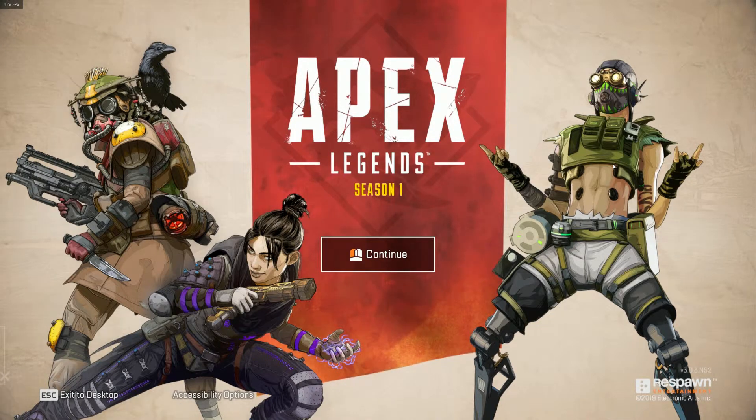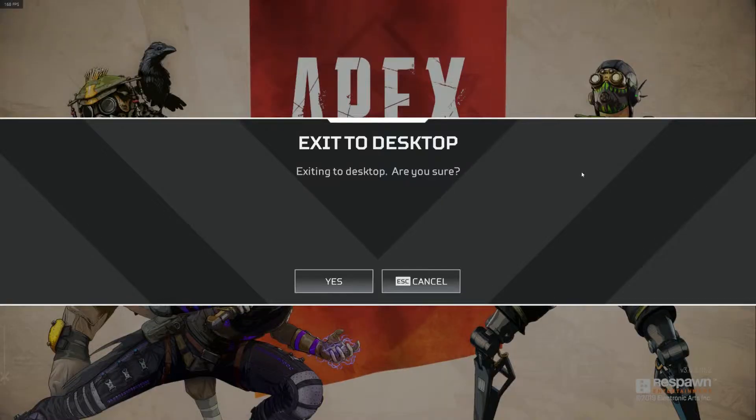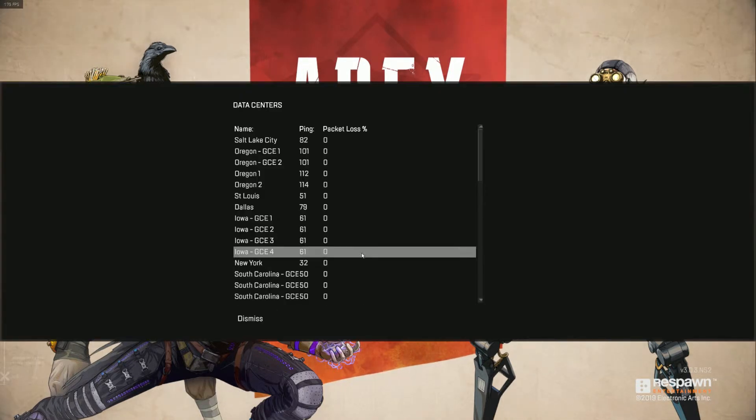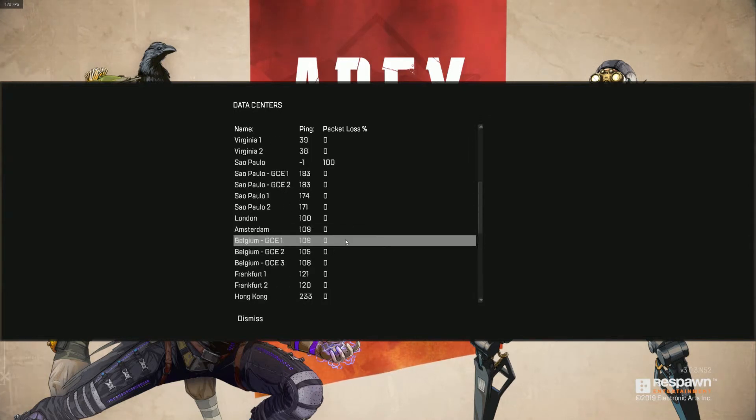Our 60 seconds is up. Hit Escape, but cancel the request to exit to desktop. And now you'll see this Data Center option — click that and you have, voila, the 40 or 50 or so servers.